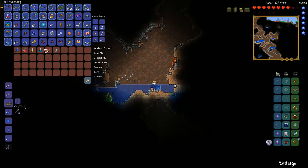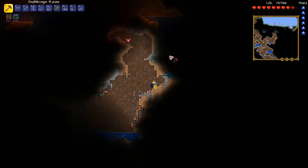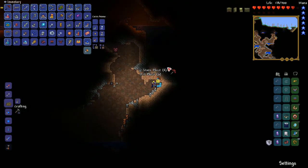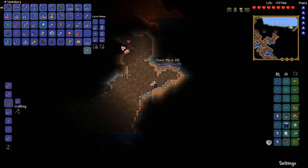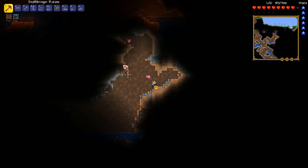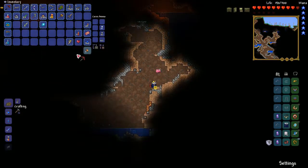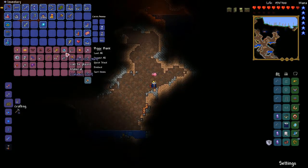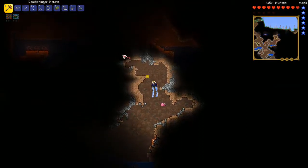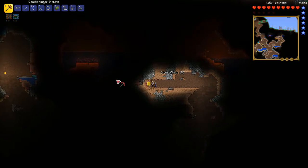So we got a water chest here - nothing good, I'll take a swiftness potion. Actually I'm gonna take the other one. We got a heart up there, that's good. We're at about 363 aerialite so far, not bad, so I'm gonna continue mining this for a little bit.